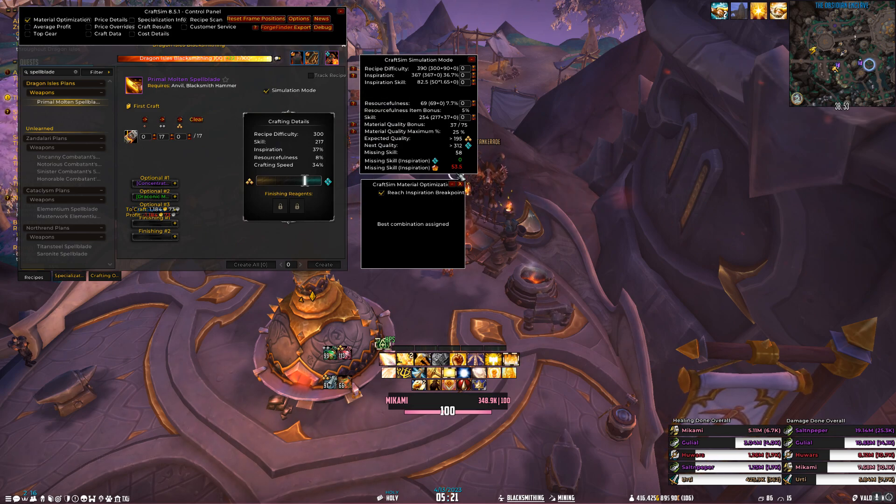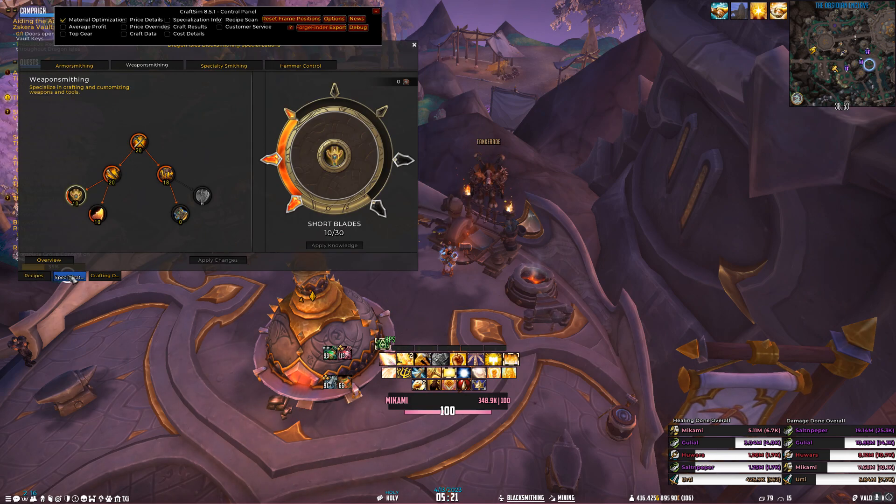Today we're going to focus on Material Optimization and the CraftSim Simulation Mode. Currently with a Concentrated Primal Effusion to make it 418, with a Missive and with a Fang, I'm 53 skill points away from being able to Inspire into a Rank 5. With Material Optimization checked, it's going to look for the best combination I can currently get, and that best combination is a Rank 4 if I Inspire a Crit into it.